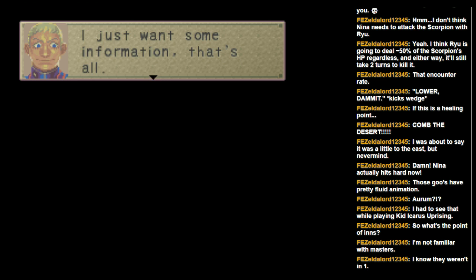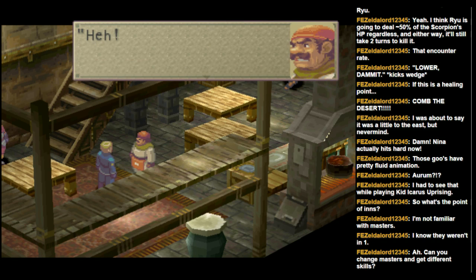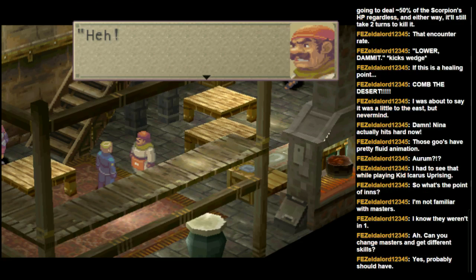I don't like the look of you — you look a lot like Caius from Suikoden 5, except a lot more sinister. Tell me all about the monster. Can you change masters and get different skills? I know you can change masters around, and it looks like it's easier in this game. I don't know though — if you're under a master for five levels and then transfer, I think you have to use an Aurum to keep those skills.